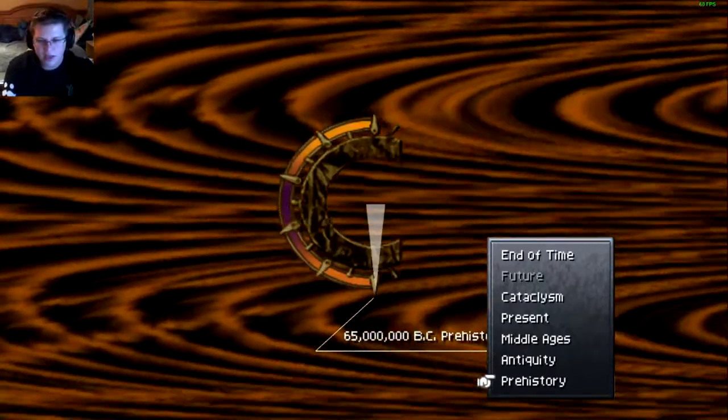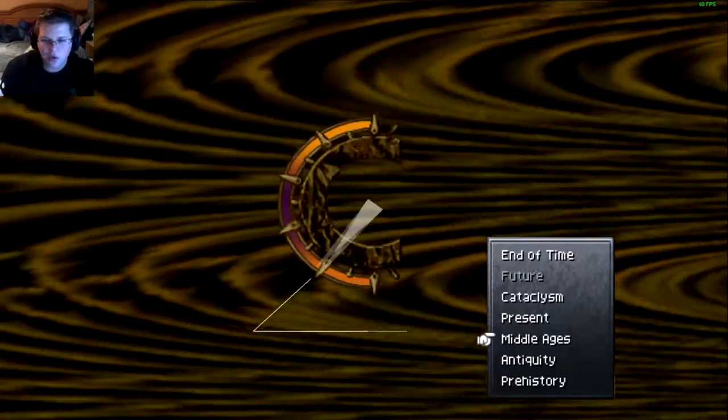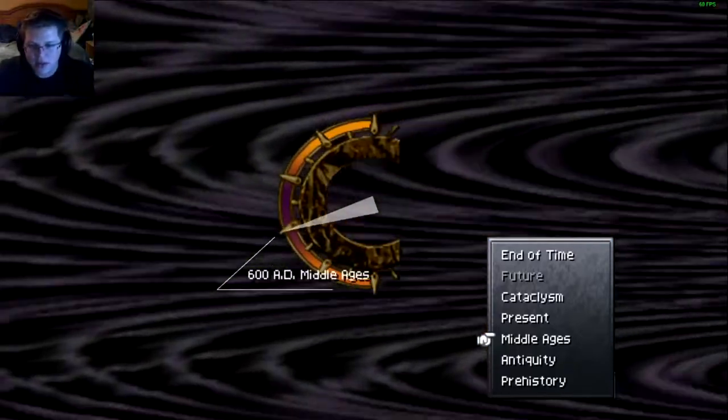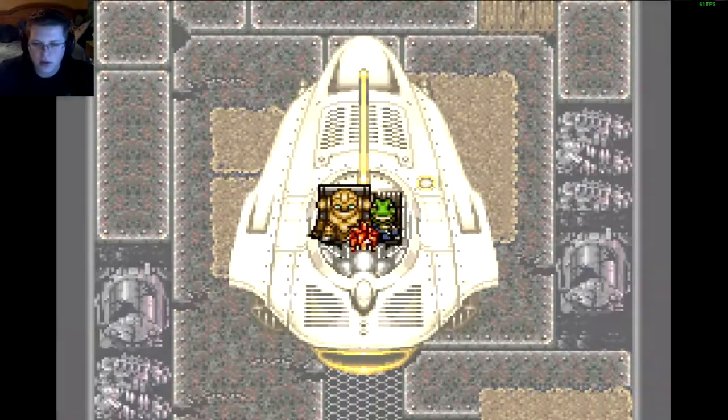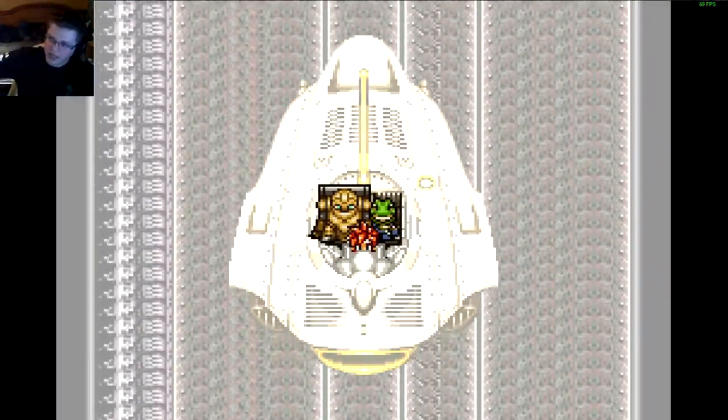Take off — end of time, cataclysm, the present, middle ages, antiquity. Okay, so we can go to all of these. It looks like we need to go back into 12,000 BC because they locked us out — well, now we need to go back in.